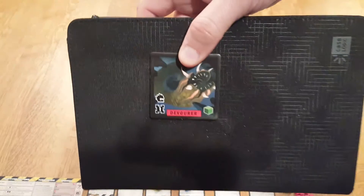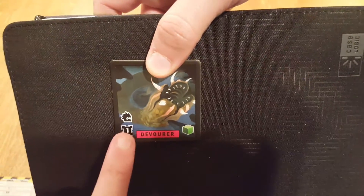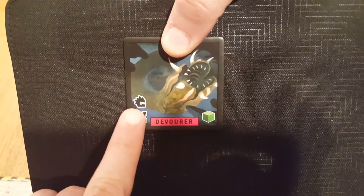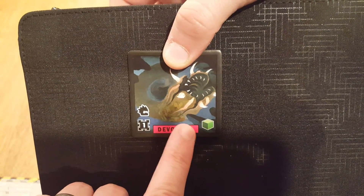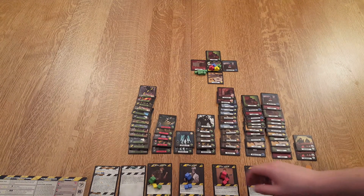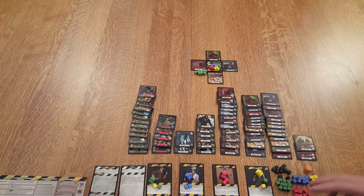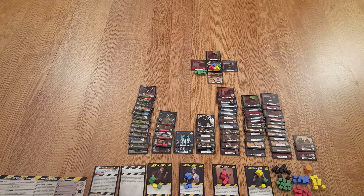Then you grab five red monster tiles — this is just an example, the Devourer. This shows you which type of meeple to use. When you want to gather the resource from this tile it tells you what it is — this one is food. For the first game, they tell you which specific red enemy spawning tiles to use. Normally you grab a random assortment of five.